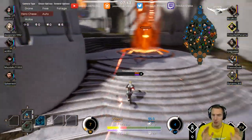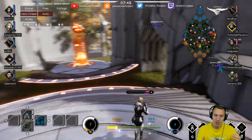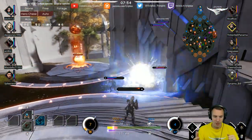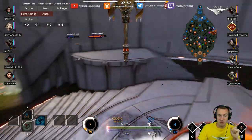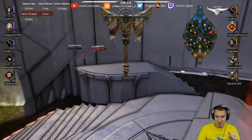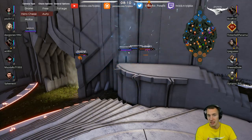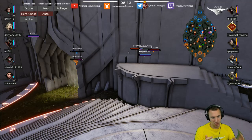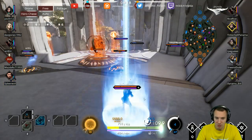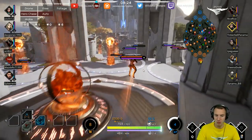Your ability usage is really high — you're constantly using your abilities. Be more choosy with it. Choose when to use them. Very nice game sense there for that Twin Blast, but just know he has good burst potential. That is what Twin Blast is all about — basic attack into a rapid fire, into another basic attack with a grenade. It's a ton of burst damage, so I'm not surprised he was able to burst you down. If you had landed the Seismic Assault into the Void Bomb, maybe you would have gotten him.